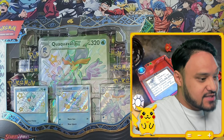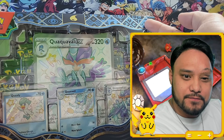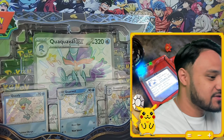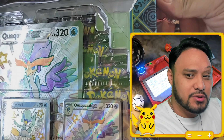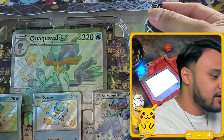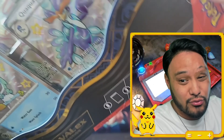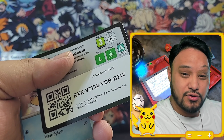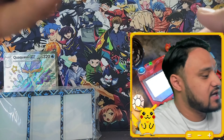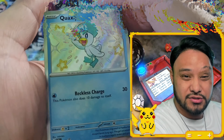Let's do it, let's get into the box. Unfortunately I did order all these online and look at that — they all got ripped up top, that sucks. Whatever, let's get into the box. Starting with the code card, get that out of here, and then we have the water starters.